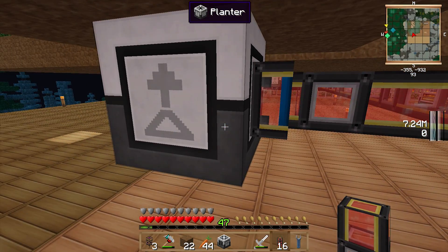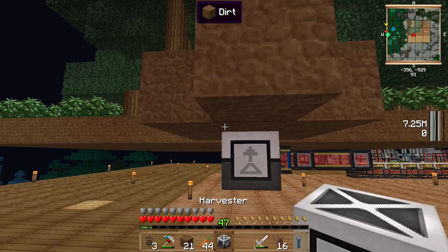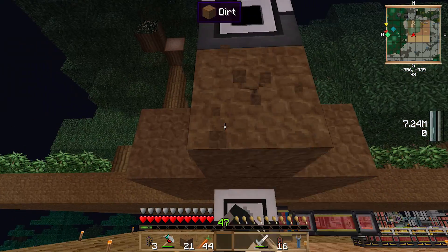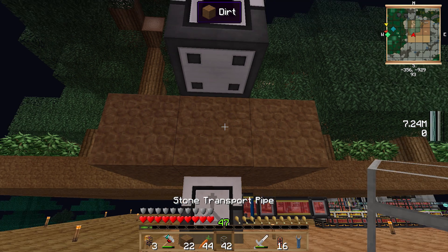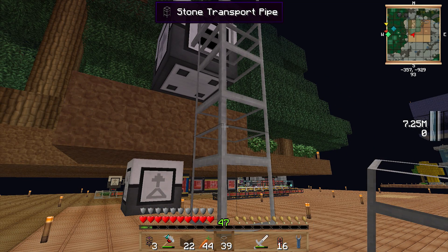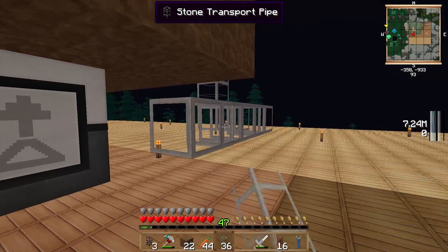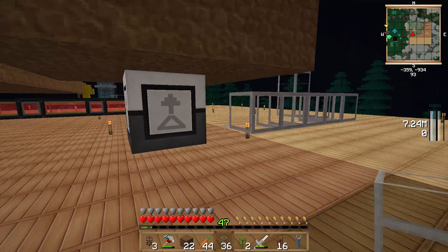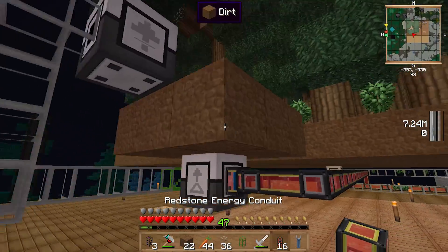Excellent — now we've got that, we want to put the harvester just above it. I've got some piping running down. I'm going to turn on the farm — I totally forgot again. Stone piping down into the machine — going to use an insertion pipe, they're great. Running the redstone up to the harvester as well.